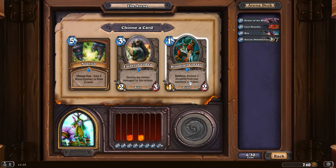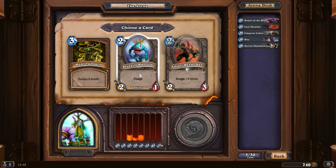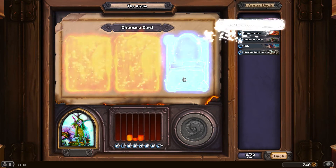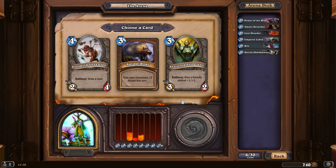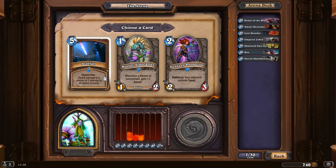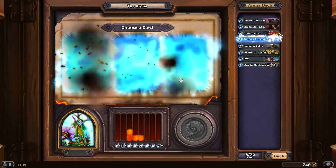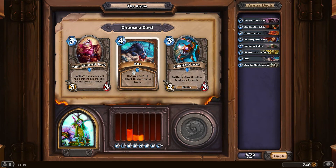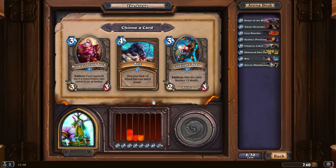Senjin Shieldmasta - I think that's always decent value. Another Nourish, Emperor Cobra, or Dread Corsair - I think I'll go for the Cobra because again this is weapon-dependent. Healing Touch again, Amani Berserker - I think it's pretty good, you need to get rid of it or it can be dangerous. Savage Roar, Gnome Inventor, or Shattered Sun Cleric - probably go for Shattered Sun Cleric. Starfall, Murloc Tidecaller, or Sunfury Protector - I'll go Sunfury.